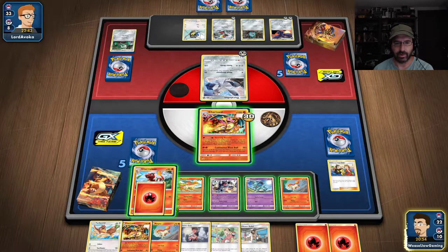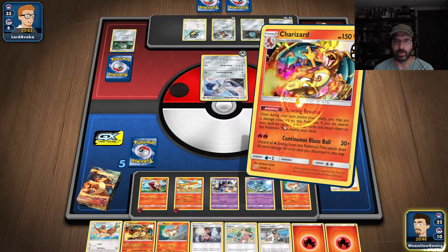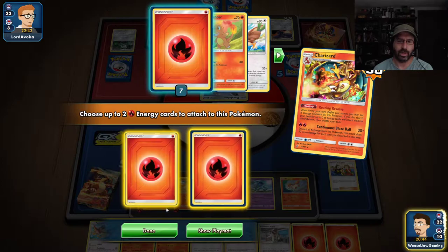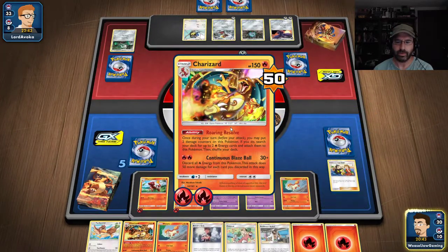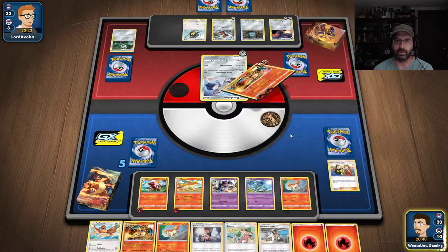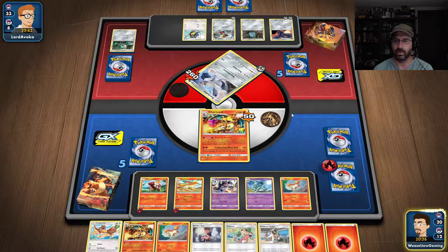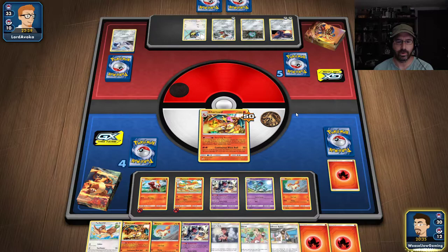We're going to start throwing some energy on Charizard. We're going to use Roaring Resolve — that'll get us up to two energy. Then we're going to continue with Blaze Call. He's weak and we'll take him out. Hey, there's my other Nidoqueen!